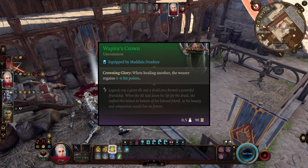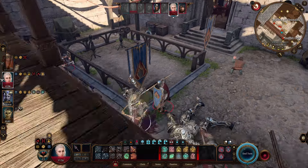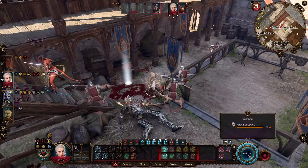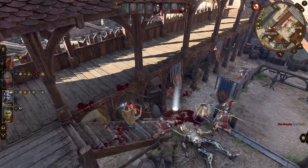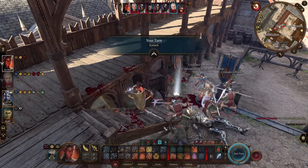When we heal something else, Wapira's Crown gives us one to six HP. We also have the Life Cleric Healer ability, which heals us when we heal something else. This stacks on top of that for even more healing, making us extremely difficult to kill as long as we are taking care of our party.